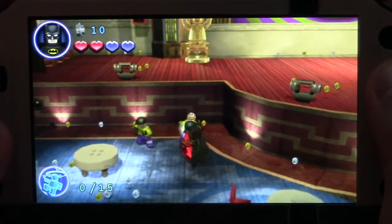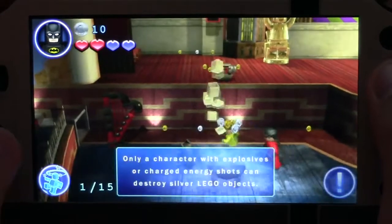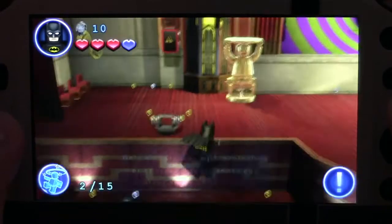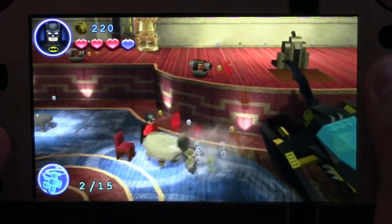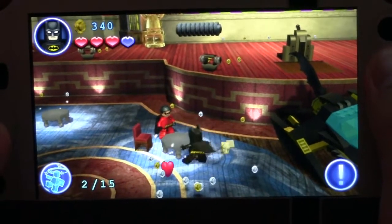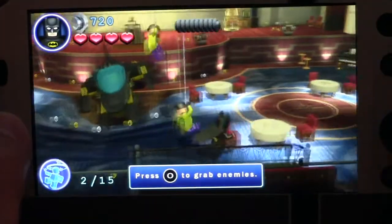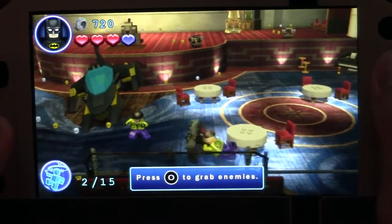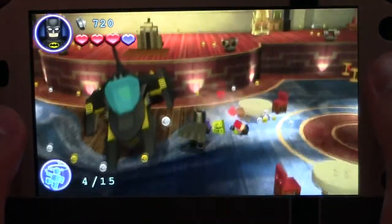Bear in mind that I'm recording this under a camera, so it might be a bit difficult to play these games while recording. This is some gameplay from the first level of Lego Batman 2 for the PS Vita. Just going around beating up some bad guys and smashing tables. And a cool slow-mo sequence there.